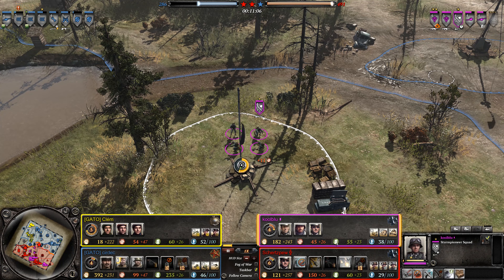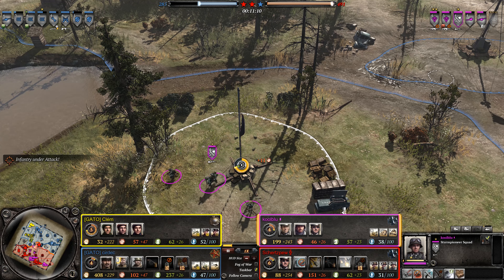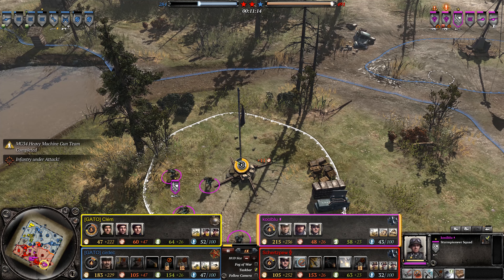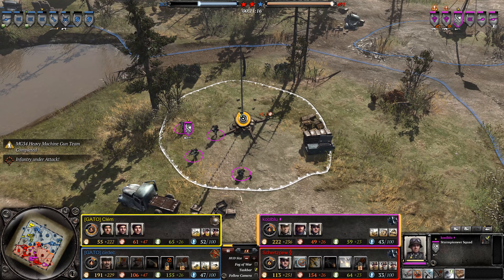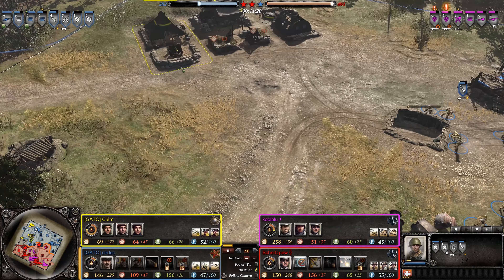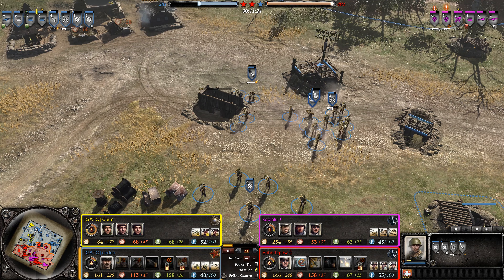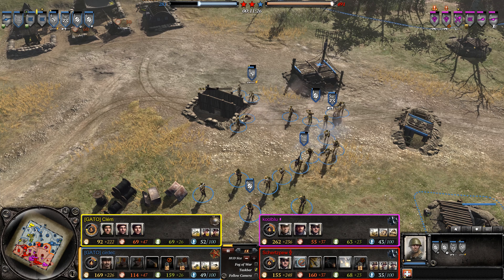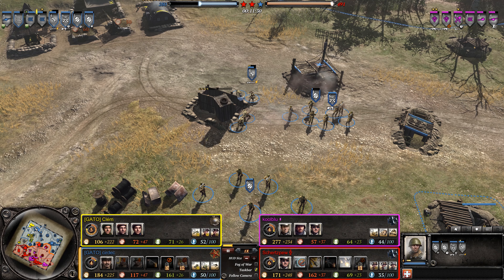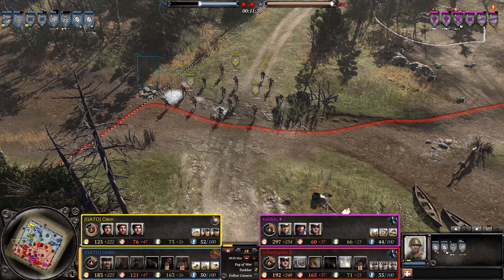Army composition-wise, the Axis are way down and have to stop attacking. At this moment they really need to focus on defensive capabilities — they can't launch a major assault. If they attack with a smaller army, the Allies could simply counter that and push through where there aren't enough OKW forces to defend, and they could actually push the OKW back.